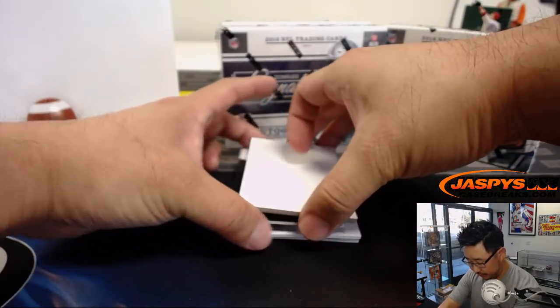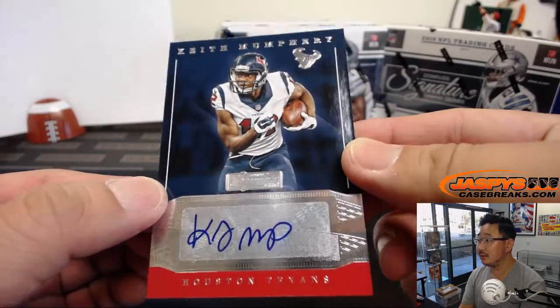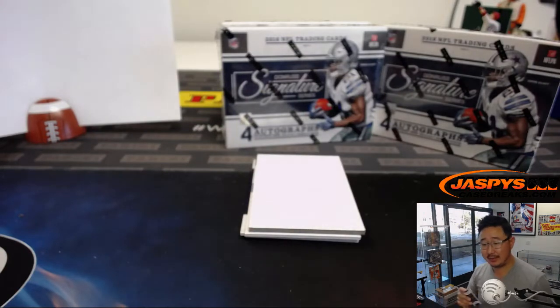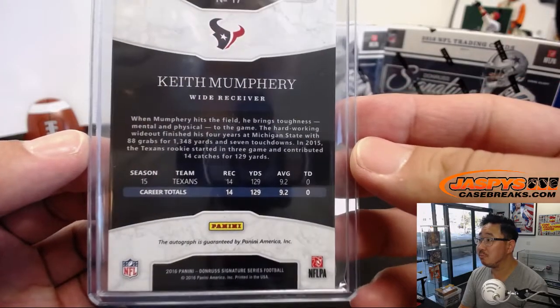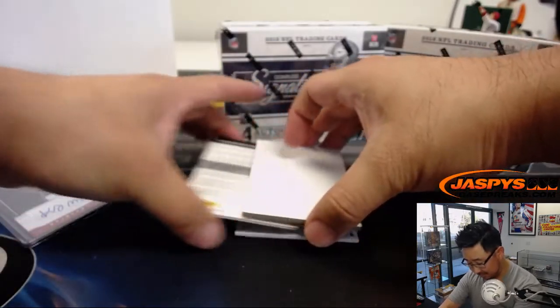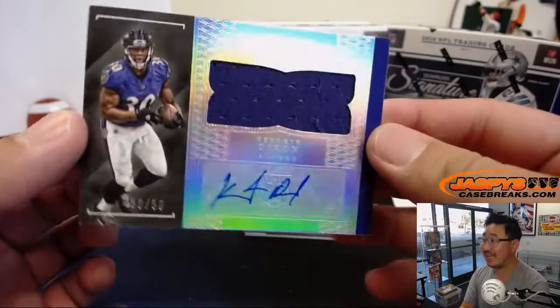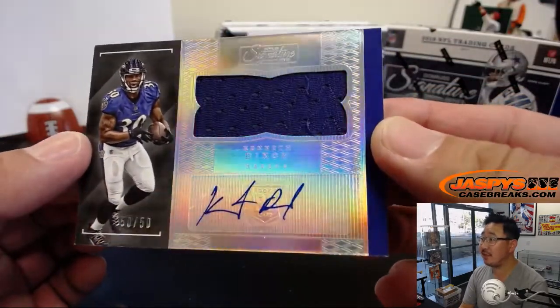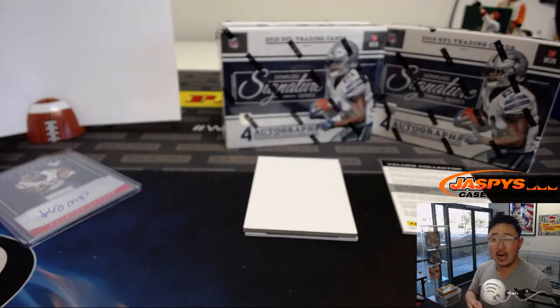First one is a Texan — Keith Mumfrey. That goes to the AFC South, Jared, with Keith, and he does draw first blood in the trade. Next one is Kenneth Dixon, 50 out of 50, jersey and autograph. That is for the AFC North — Purple Birds — Thomas with that one.